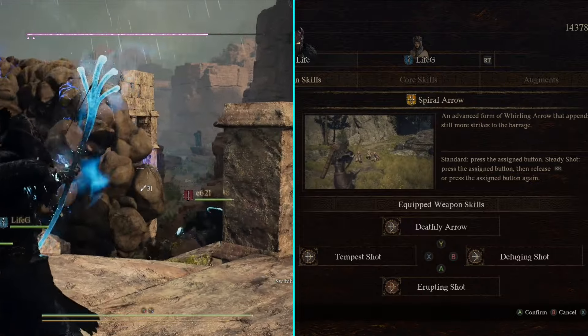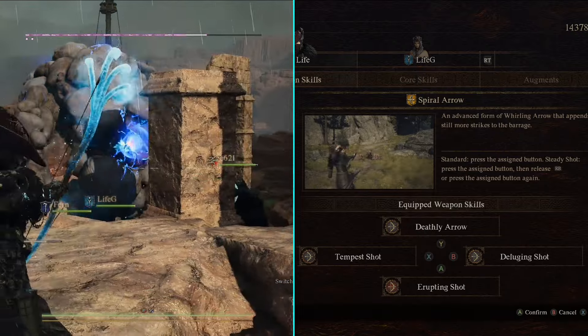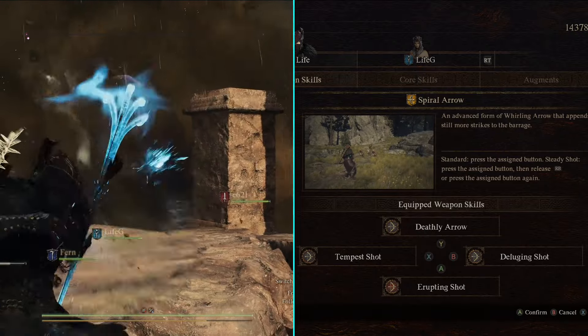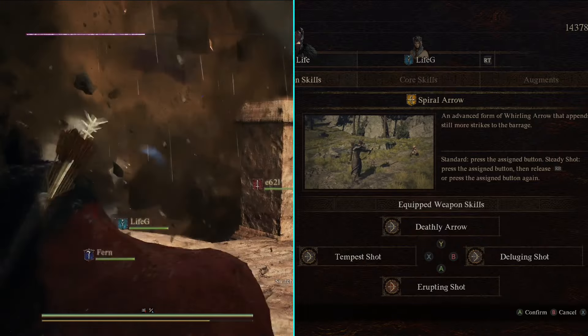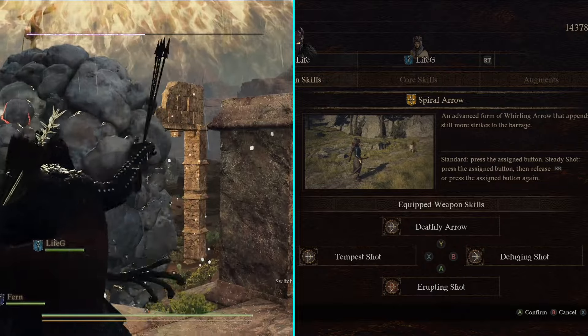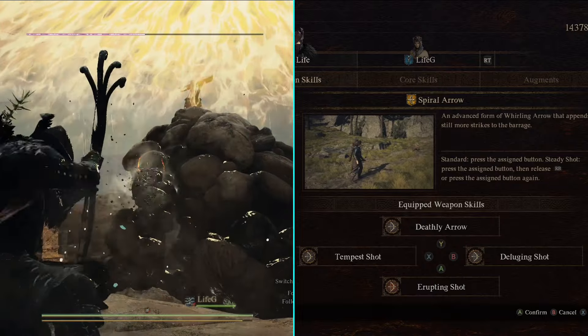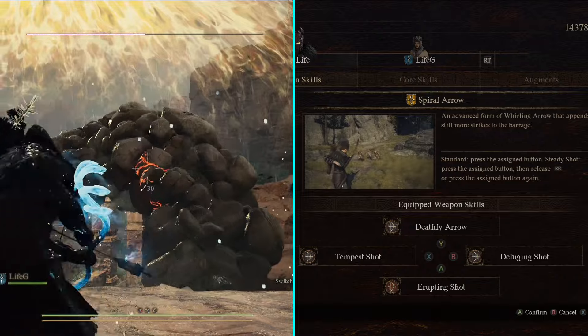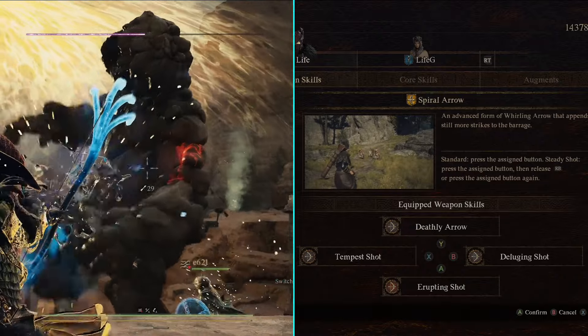Another strong alternate weapon skill is Spiral Arrow, which fires a spinning arrow that delivers a barrage of hits. This skill is really strong when combined with an elemental effect from a mage, as the elemental effect will apply to each hit in the barrage making it very powerful. Unfortunately you're only limited to four weapon skills, so I personally prefer the other weapon skills.